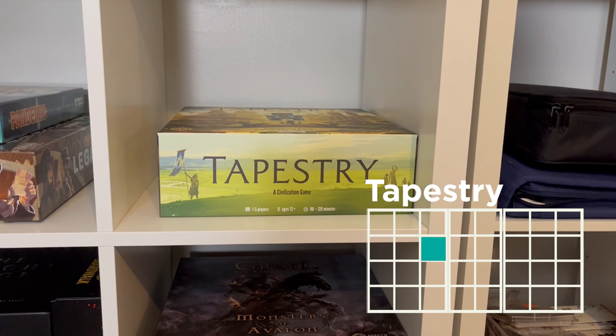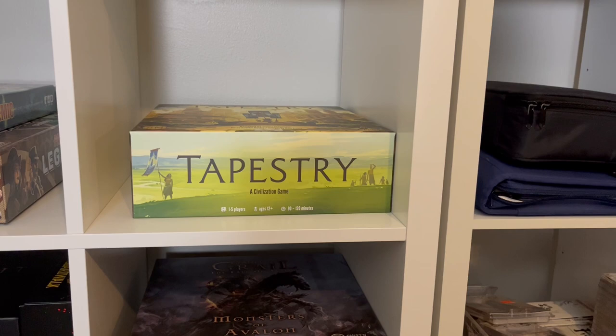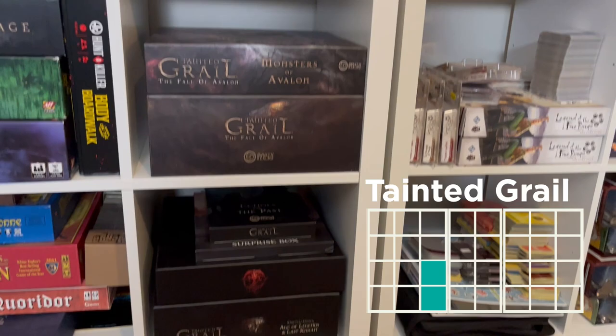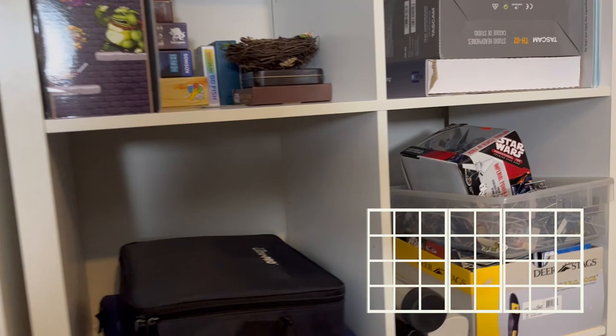Then we just have Tapestry — we've been able to fit all of Tapestry into one big box thanks to a present I got for my birthday, and it's a really nice organization, so I'll show you guys that in another video. Then we have Tainted Grail, all of the boxes just stacked on top of one another. And then, like I said, this is the trading card games section: Pokemon, Pokemon, Legend of the Five Rings, Netrunner, more Pokemon, and a Star Wars game.